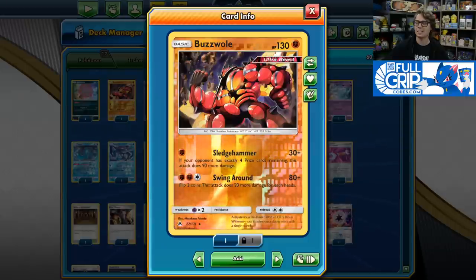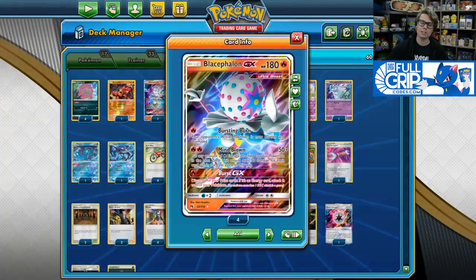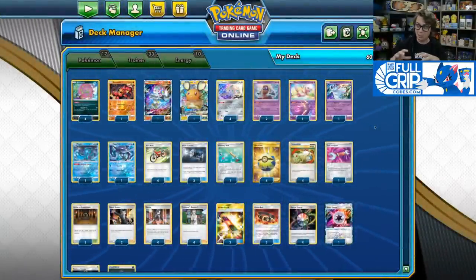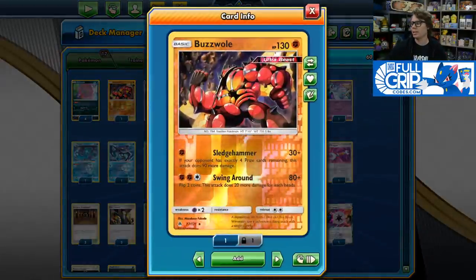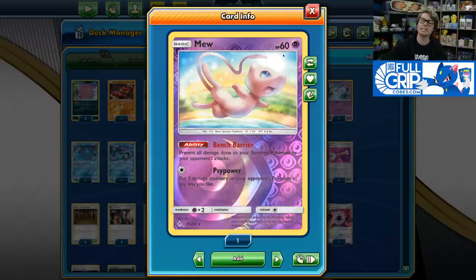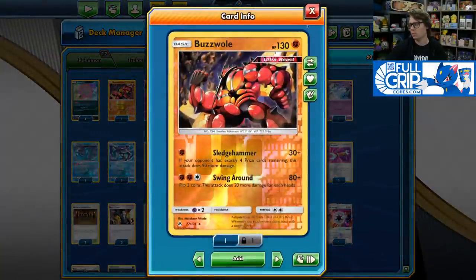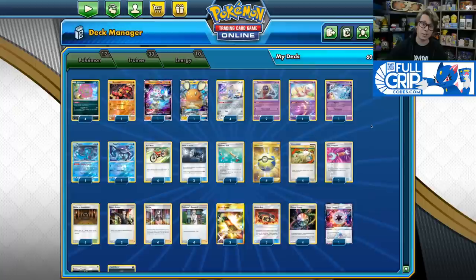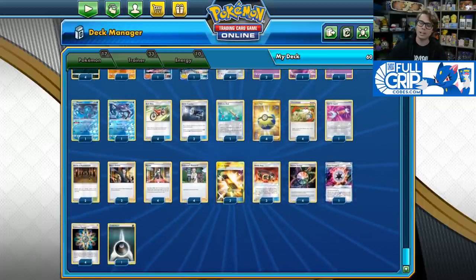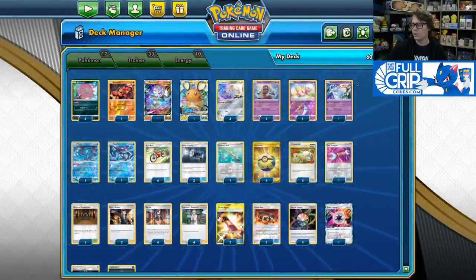We also play Buzzwole in the deck. Sledgehammer is an amazing attack — does 30 damage plus 90 more if your opponent has exactly four prizes remaining. Since we only play two Pokémon in the deck that are worth two prizes, and you're only going to put them down if absolutely necessary, it's very easy to force your opponent into that Sledgehammer turn. If your opponent's playing Pikarom, we've got Mew from Unbroken Bonds with the Bench Barrier ability to stop Tag Bolt around that four-prize turn. Sledgehammer absolutely carries in the Pikarom matchup — we hit 220 with Shrine of Punishment to bring Pikarom into one-hit KO range.